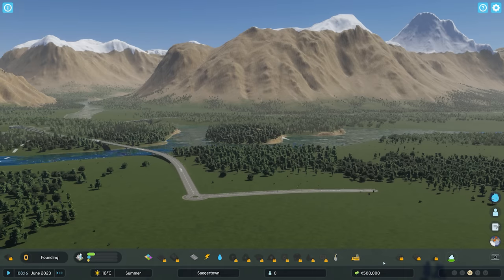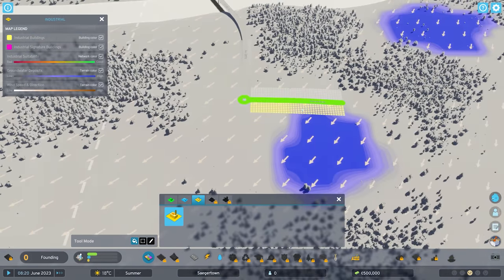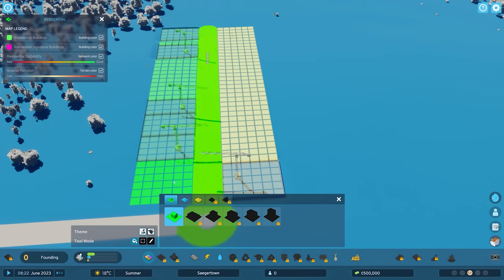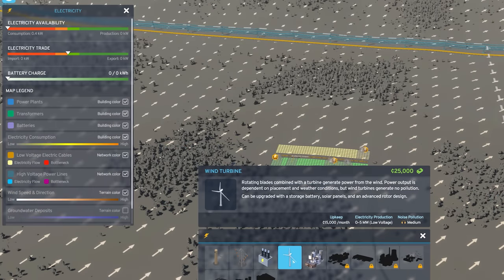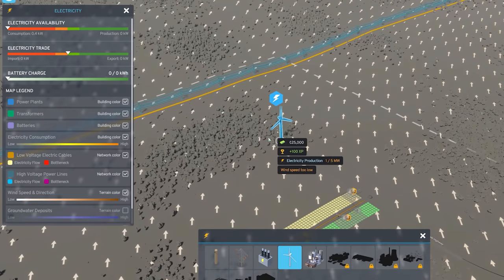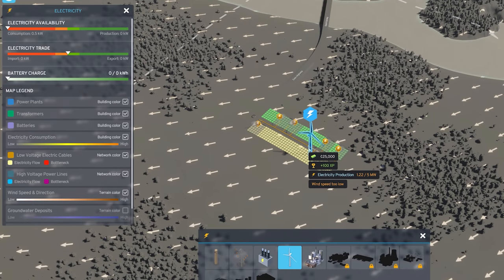When you're laying these foundations in a picturesque, potentially new city, you should take a couple of things into account. Firstly, keep your industry separate as much as possible — I wouldn't put industry here and then residential across the road. That would be a recipe for disaster, with poor residents living across the road from noise, air, and potentially ground pollution. A quick tip for planning the very beginning: jump into the electricity screen, select a wind turbine, and check what way the wind is blowing. You'll want to make sure that your industry is downwind from where your residents are, because otherwise even careful planning could result in a whole load of pollution blowing right into your poor residents' faces.